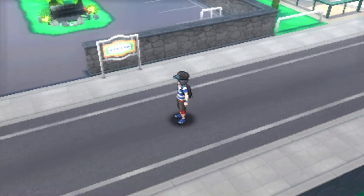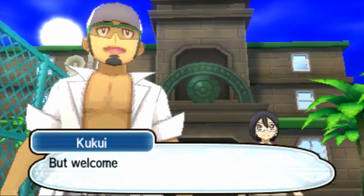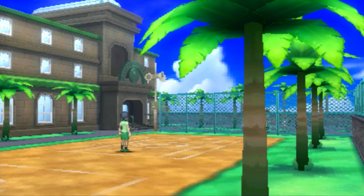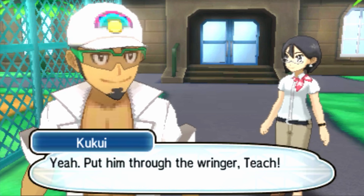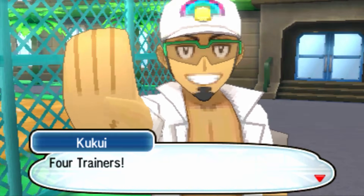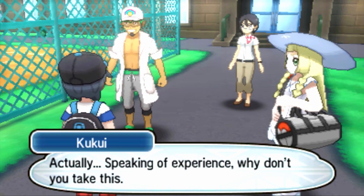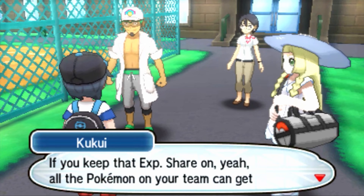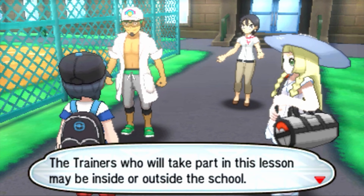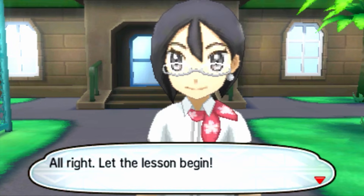Come follow me. So this is the trainer's school — is this a school where trainers go to learn, or do trainers do the teaching? Welcome to the trainer's school — the place to learn how to be a Pokemon trainer. You've got to beat four trainers here at the school, Stumpy — the experience will surely help you and your Pokemon grow stronger. Why don't you take this? You obtained an Exp Share. If you keep that Exp Share, it shares out all of the experience. The trainers who take part in this lesson may be inside or outside the school.